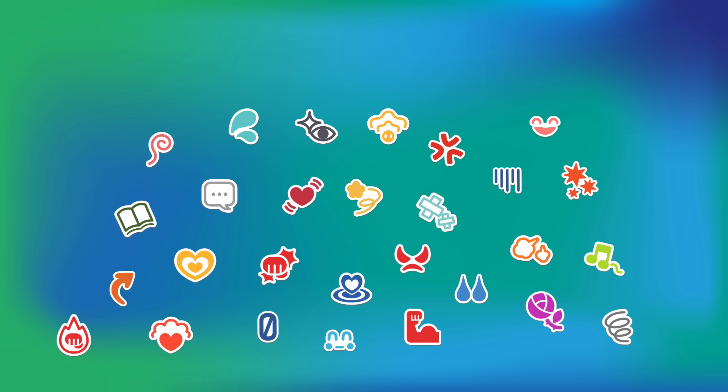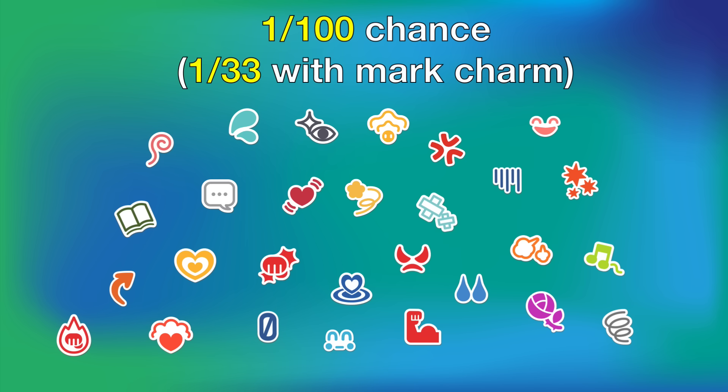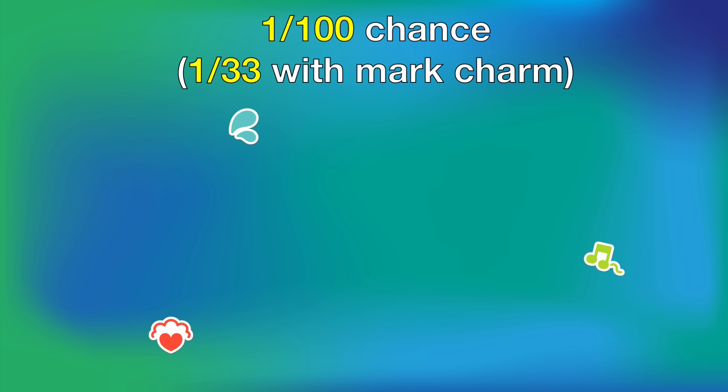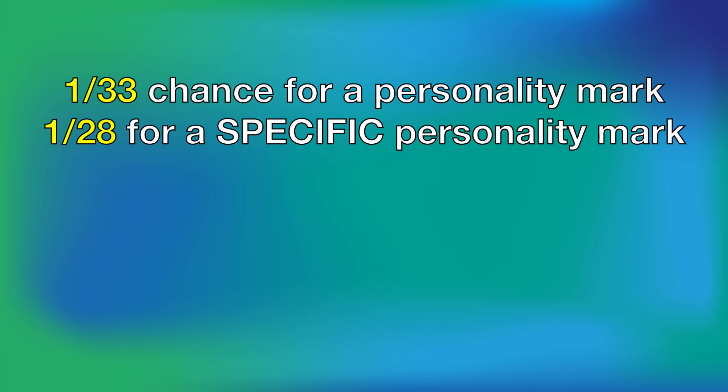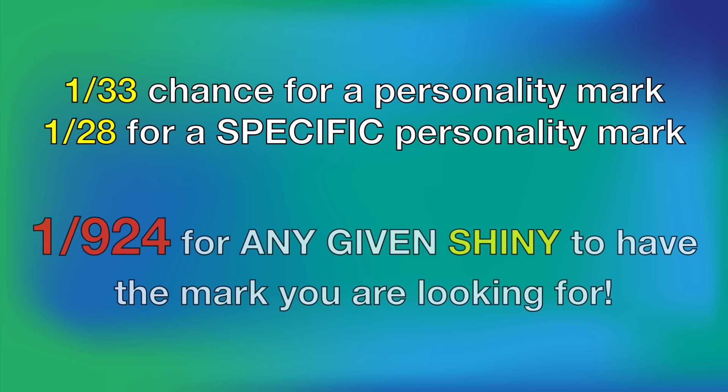I was so wrong. There are 28 different personality marks Pokémon can get, all at a 1 in 100 rate, or 1 in 33 with the mark charm. To get one or two of these marks is rather simple, but to get every specific one is extremely difficult. Even with the mark charm, you're looking at a 1 in 33 chance on top of a 1 in 28 chance, totaling about 1 in 924 for a specific personality mark.